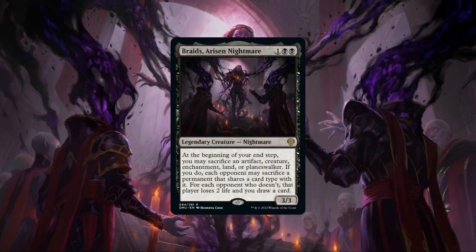On the Aristocrats' side, we'll be running recurrable sac fodder we can easily recur or reanimate from our graveyard, along with plenty of sac outlets and death matters payoffs. In the artifact portion, we'll be running non-creature artifact token generation in the form of treasure, food, and blood tokens for Braids to turn into removal or draw, along with main-deck artifacts with ETB and death triggers, and life-draining artifact matters payoffs. Now let's start looking at the deck itself by starting with the creatures.